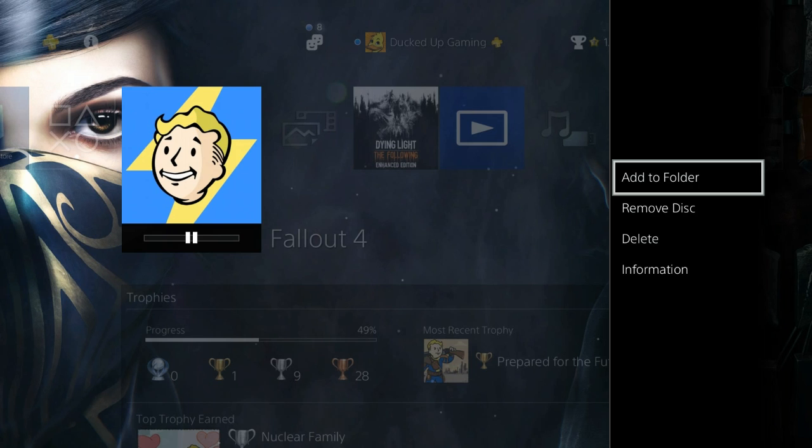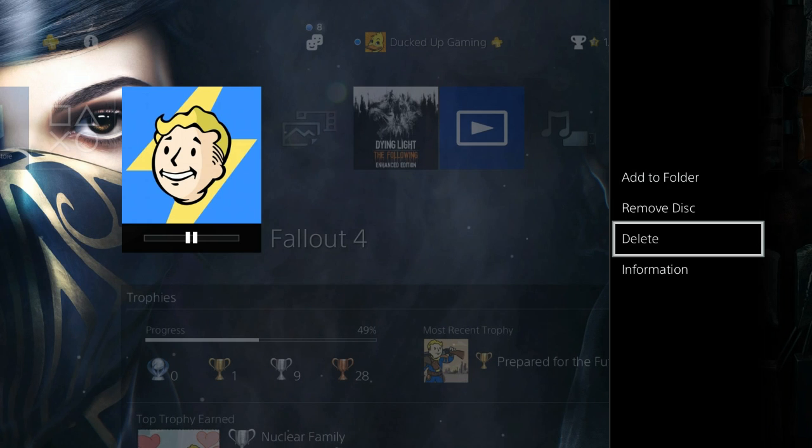Next, you want to highlight back over the game and press options. It's going to show you a list of options, and you're going to go down to delete. Click on delete, and click OK.